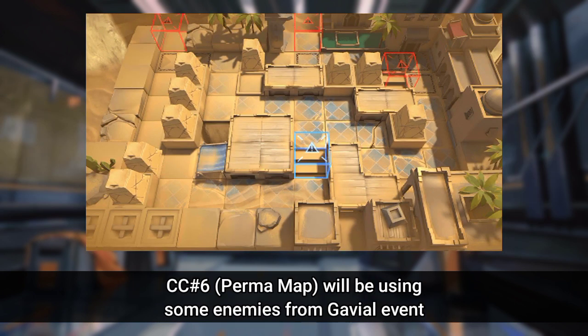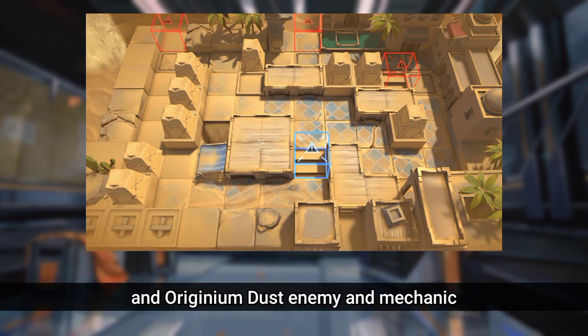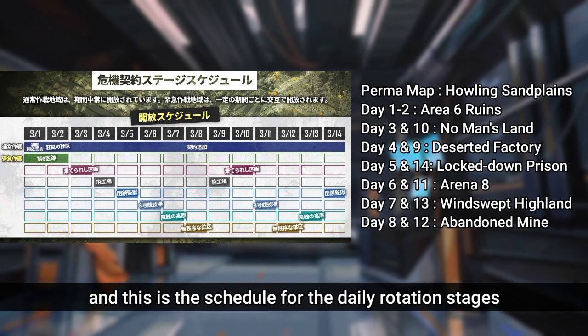CC6 will be using some enemies from the Gavial event, along with Originium Dust enemies and mechanics. Here is the schedule for the daily rotation stages.